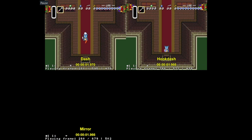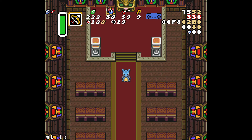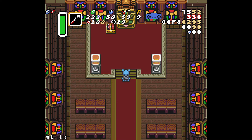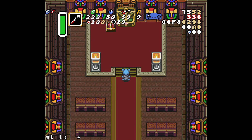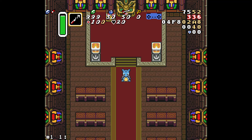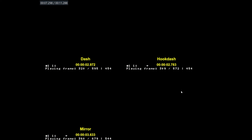Now I will say for this hook dash, it is pretty difficult to execute because you do have to quick swap over to the hook shot, which might take some time. And if you miss it, you could end up having your hook shot go all the way, which is going to cost you time — as opposed to what you really want, which is to have the hook shot stop on the stairs like that. So whether that's actually worth going for for the extra 0.2 seconds of time save is not super clear, but I'm going to let that be up to you.